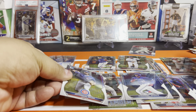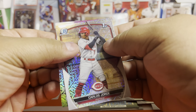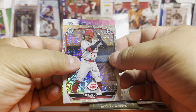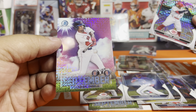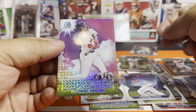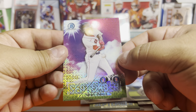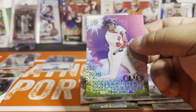We know this one's a blue first for sure. Let's find out what the other thick card was. It's an insert parallel — purple. That's what threw me off. It's a Cedanne Rafaela numbered to 199, insert parallel.